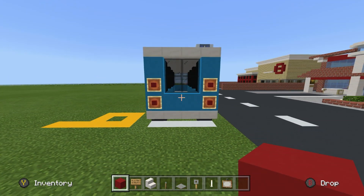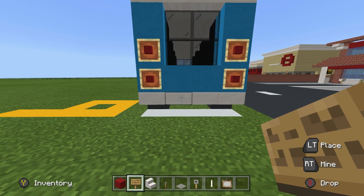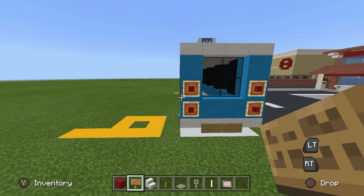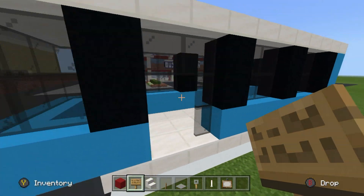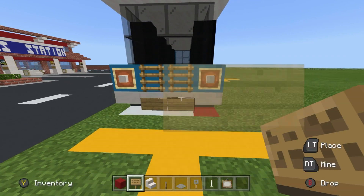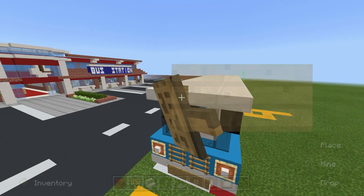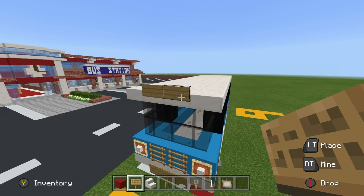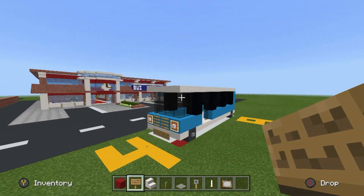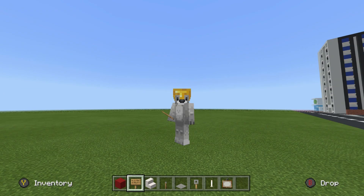Grab red concrete, signs, quartz stairs, lever, light gray carpet, tripwire hook, end rod, and some paintings. In the back item frames, place red concrete in front of the quartz slabs, and in between them add a little license plate so each bus can be identified. Do the same on the front. When it comes to signs, most buses have an identification showing where the bus is going — you could add that at the top too, but it can affect the aesthetic.